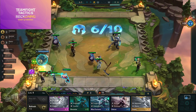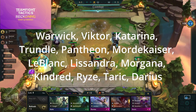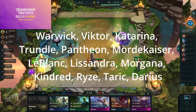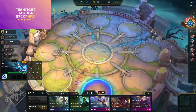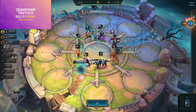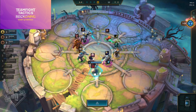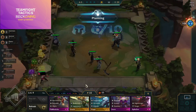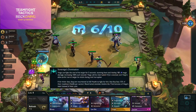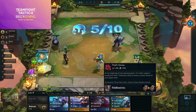Champions leaving the set include Warwick, Viktor, Katarina, Trundle, Pantheon, Mordekaiser, LeBlanc, Lissandra, Morgana, Kindred, Ryze, Taric, and Darius. They removed many of the problematic champions — Trundle, Pantheon, and Mordekaiser were dominant; LeBlanc was removed because she was carrying too hard as an assassin; and Kindred's removal makes four-Rangers harder to achieve, with Akshan filling the Ranger slot.